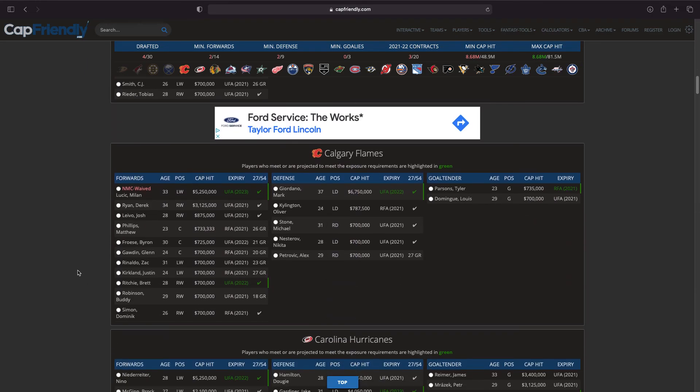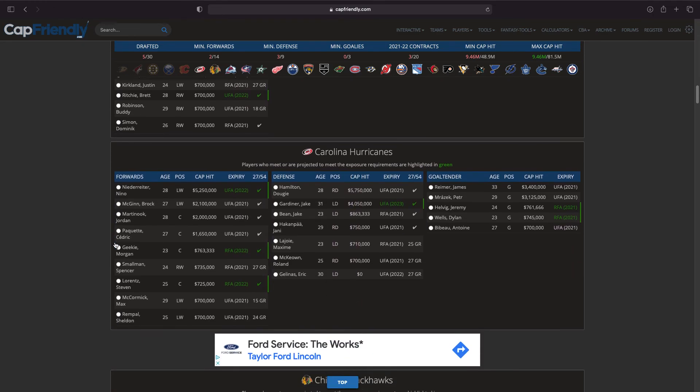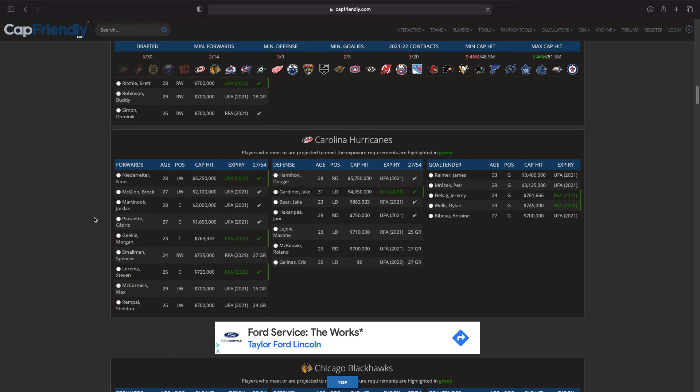Moving to Calgary — Milan Lucic also waived his no-movement clause. Giordano is extended until next season and would obviously be a fantastic defenseman, but looking at this as a franchise, I want Oliver Kylington way more than Mark Giordano. Giordano is 37 and signed till next year, but Kylington is going to be a really good defenseman. It's just much smarter to go with Kylington over Giordano.